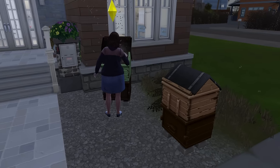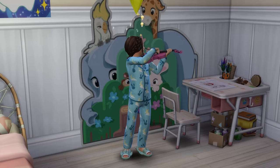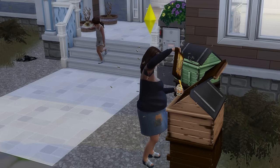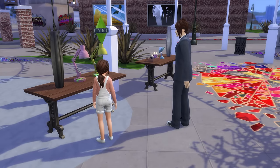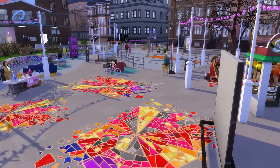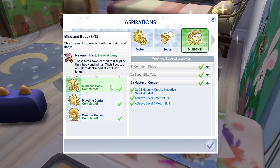After heading home, Tina fixed her needs before going straight to sleep, with the main goal now being to avoid all negative need moodlets for a full 12 hours. The following morning with Spring having sprung, the bees were back in full force and Sally was quick to tend to them. Meanwhile, Tina took up the violin as her instrument of choice. That day the flea market was on, and after selling some produce and honey, I sent Tina and Sally over. Tina ended up purchasing a desk lamp and an amethyst from a crystal cellar, but it was a relatively uneventful event — besides the fact that upon returning home, Tina completed the Mind and Body aspiration and was awarded with the Headstrong trait, which makes her confident and focused moodlets last about 50% longer.